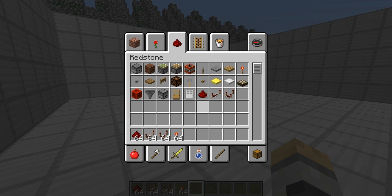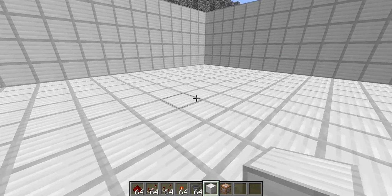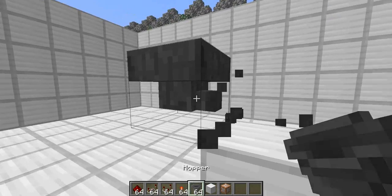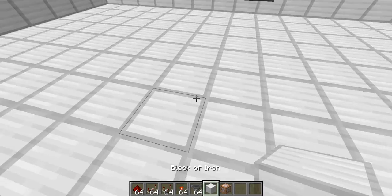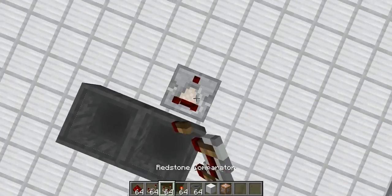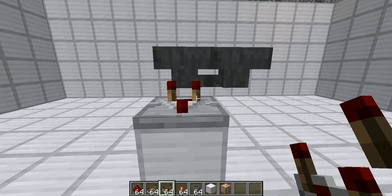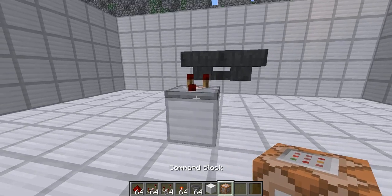Just grab some redstone, some stuff, and of course a command block. What you want to build first is a clock — no matter what type it is. I'll just build a hopper clock for demonstration sake. In best cases you want to use a pretty fast clock, faster than this one actually.